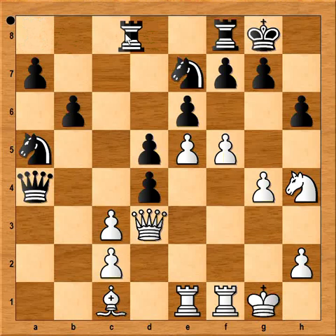And black played rook from a to c8. Perhaps better was queen to c4, challenging the white queen. Rook from a to c8 was played. And the threat is rook takes pawn on c3, queen takes pawn on c2, and white is lost. So we have reached the critical position of the game. How should white continue? If you wish, you can pause this video and try to find the best move for white in this position.